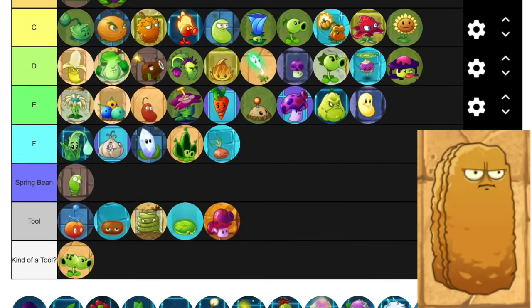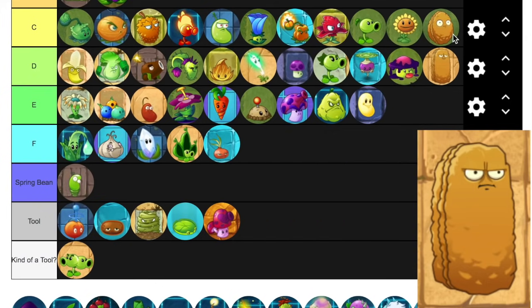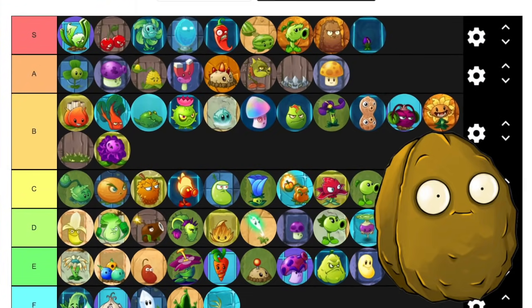Tall Nut I'm going to put in D, only because it does provide a lot of protection, but compared to Walnut, the tall aspect isn't overall that useful because there's not a lot of things that the tallness covers. And then it's basically just more durable but a lot more sun. I think it's more worth it to use Walnut in most situations. I'm going to put Walnut up a notch actually, because of just how useful he is compared to most defensive options — he's something you're going to want to have almost all the time.